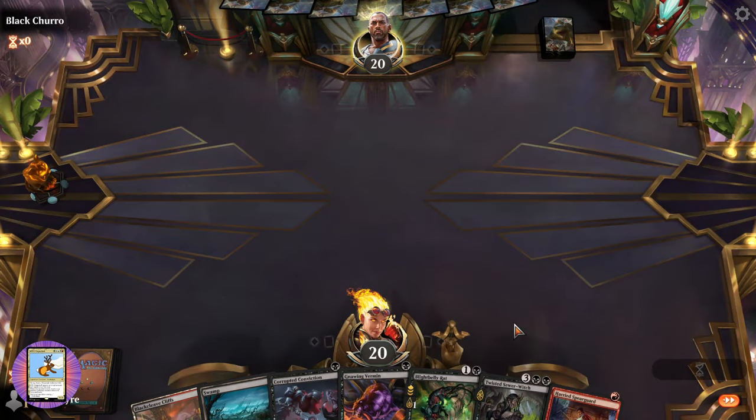Okay, that'll do — we got the Caramonics and the Spearguard. We'll have a swamp and a Blight-Belly. A little chat, two or fewer — we'll do that. Lord Skitter. Awesome, the poisoning has begun.